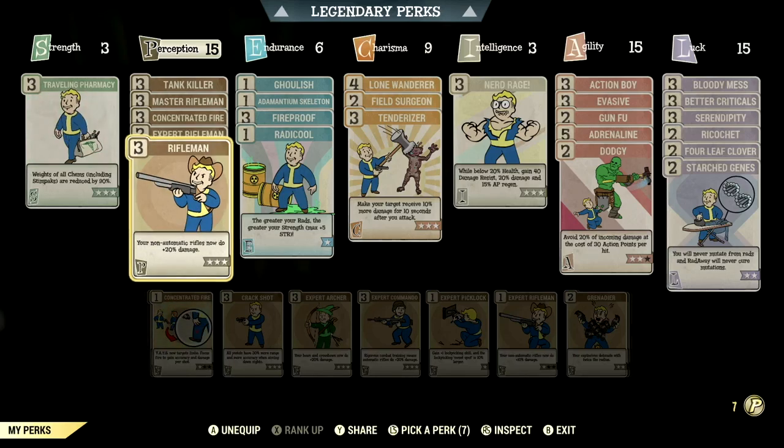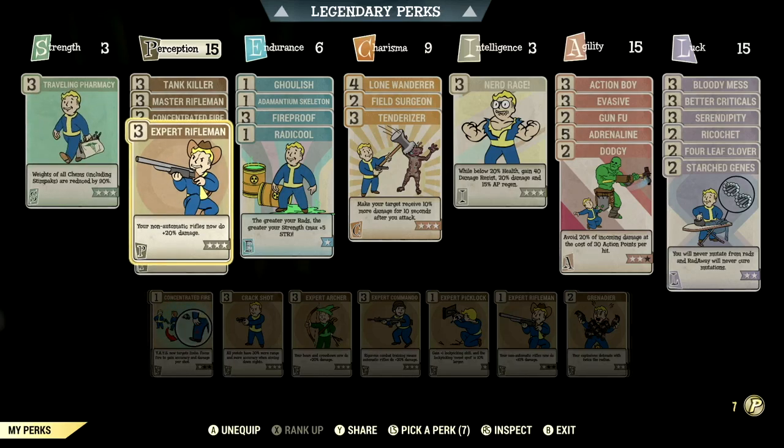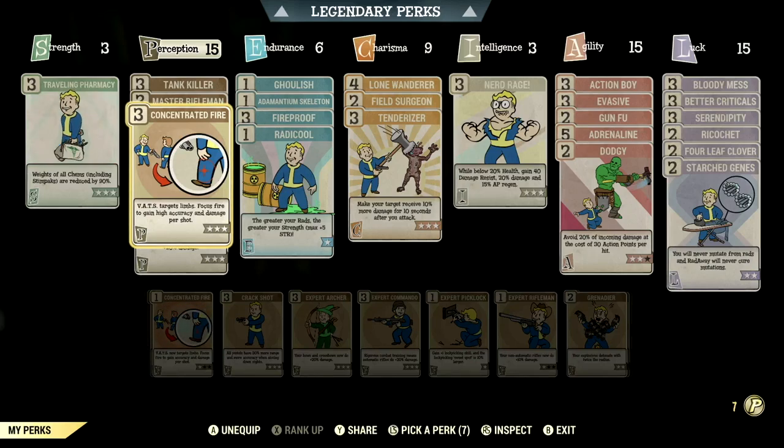If you want this to be a commando build, all you have to do is swap these cards out for the commando cards and you're good to go. We have Concentrated Fire maxed out — that targets limbs and focuses fire to gain damage and accuracy per shot.